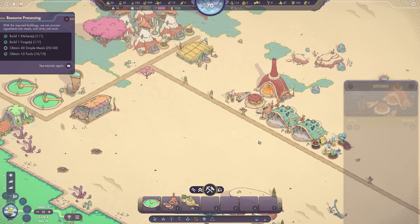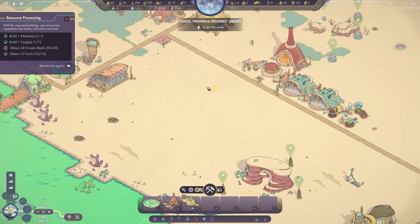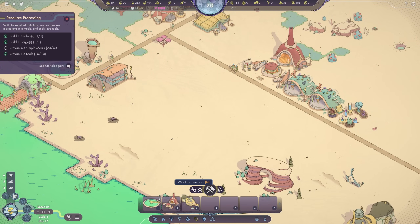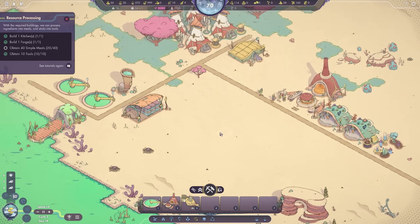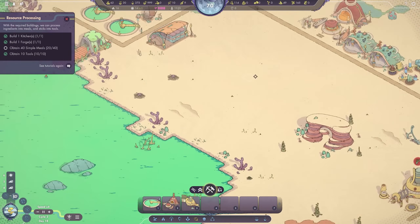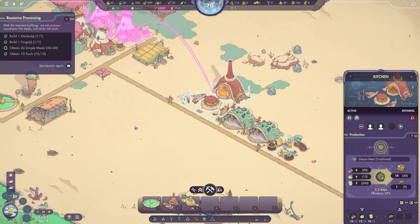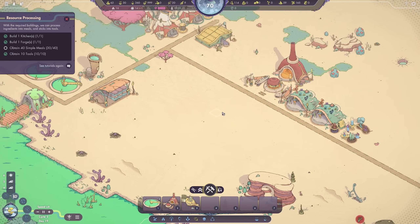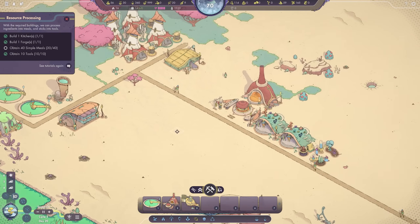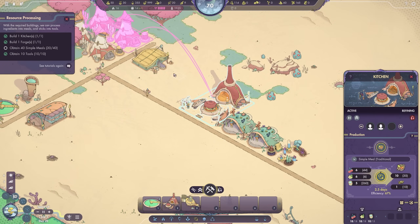The one thing that throws me off is WASD doesn't move the map around — it's shortcuts for some of these. Use the arrow keys to move around. Hold down right-click and drag to pan, or hold down middle mouse to drag and pan. But right-click is also deselect, so sometimes I end up accidentally deselecting, which throws me off a little bit. If you're wondering why that's happening, that's why.